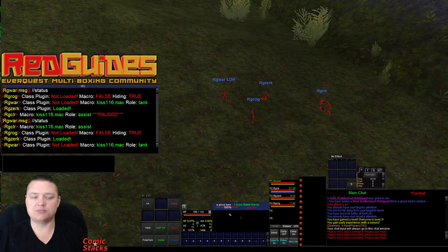One of the chat with this name plugins like MQ2 Berserker, MQ2 Rogue, MQ2 SK, or MQ2 Warrior — and it lets you know if they are loaded or not loaded. It'll let you know if you have a macro running. If KISS is in the name of your macro, it'll output what your role is with KISS. It'll also tell you if your macro is paused, and then it'll output if you are hiding.